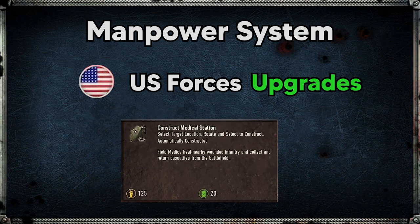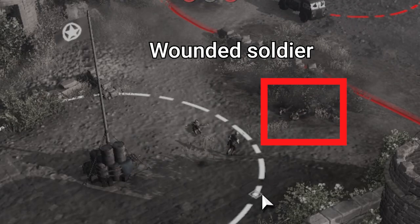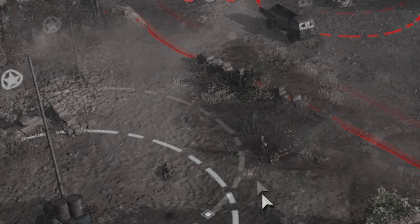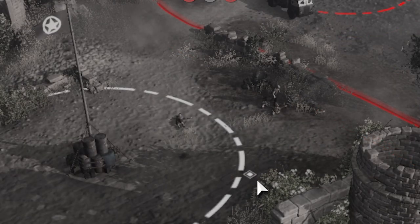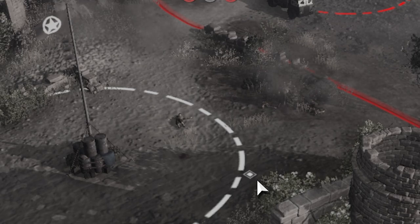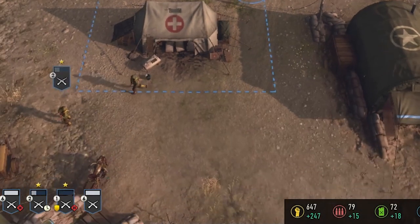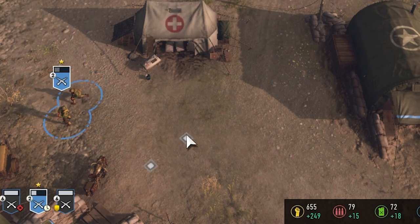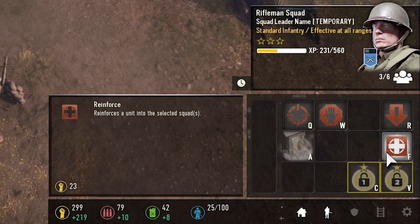The reason for this appears to be the large number of upgrades the US Forces have to help reduce their manpower drain. The most important and earliest to arrive is the field medic system tied into their medical station. When there is a wounded soldier on the battlefield — commonly referred to as a crawler — the field medics will enter the battlefield and try to rescue him. If the field medic makes it back to the medical station with the wounded soldier, the next model from a squad that gets reinforced will cost zero manpower.